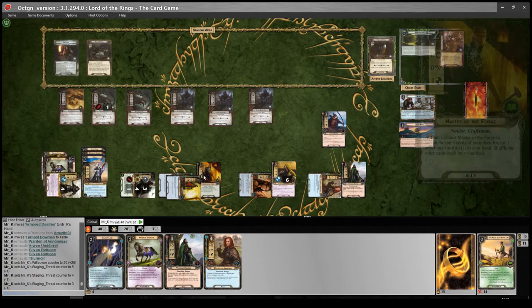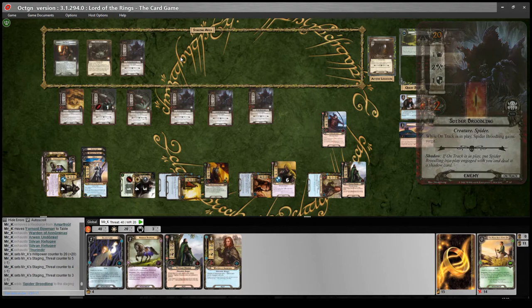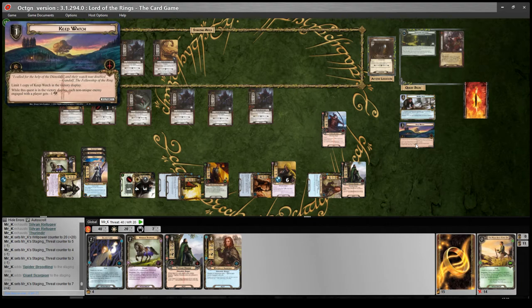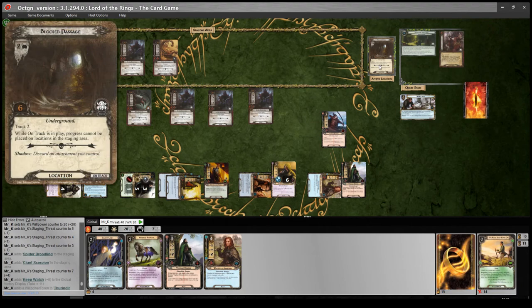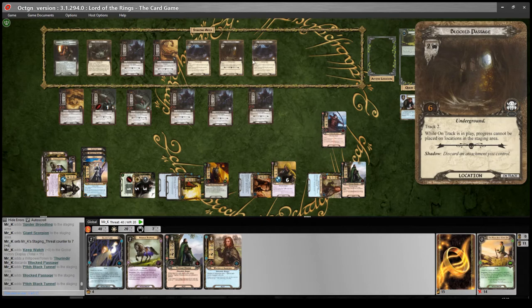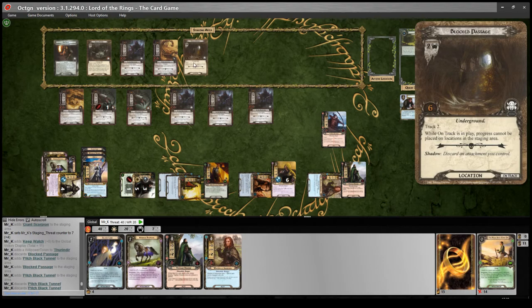Quest for twenty total — up against three staging threat, getting thirteen progress. Six on the main quest and seven on Keep Watch, so that gets completed — now all non-unique enemies are minus one attack. End of the quest phase: search top three cards for on track — we find one and can choose which to add to staging area. We take Block Passage — having another creature right now would be untenable. We travel there. Then we must engage both the Hive Guardian and another enemy since he has minus five engagement cost — no stopping it.